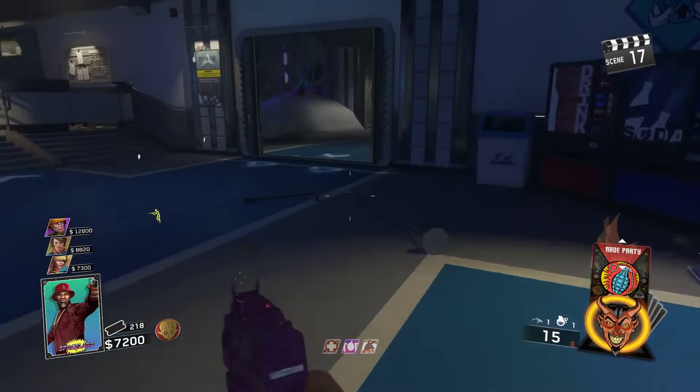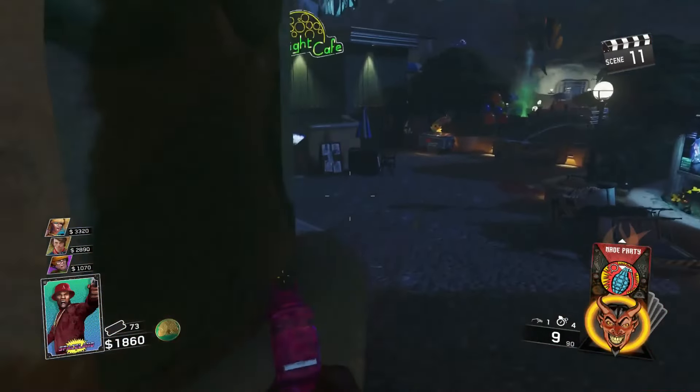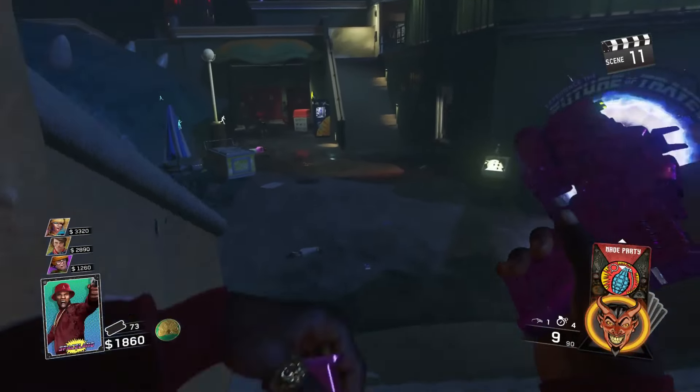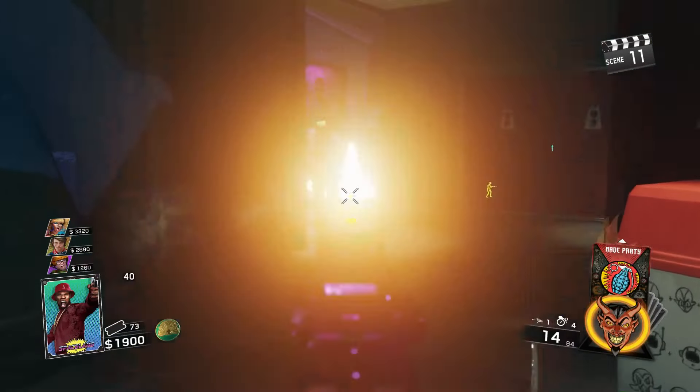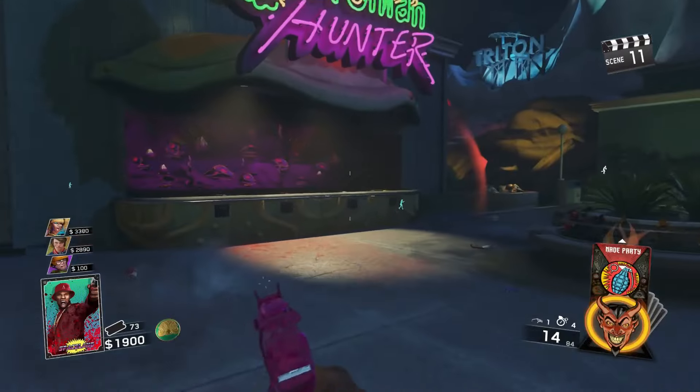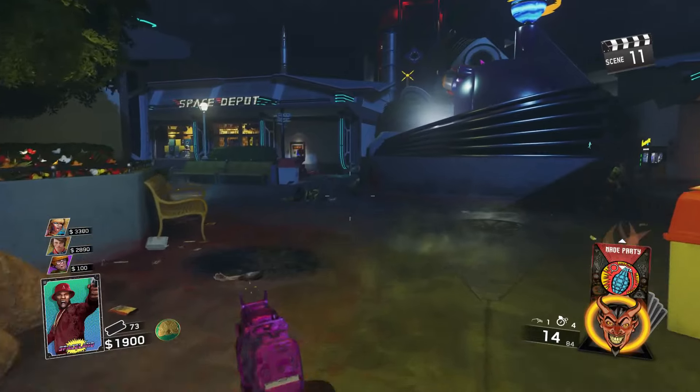If it's not in those two locations, make your way over to the Kepler System where there are three more spots. The first spot is over this little bridge on top of this red trash bin. If it's not there, across from the Chromosphere you can grab it on the candy cart — ice cream, I believe. The last one can be located right next to the DJ deck — there's a chair right there and you can grab the blue auxiliary battery.